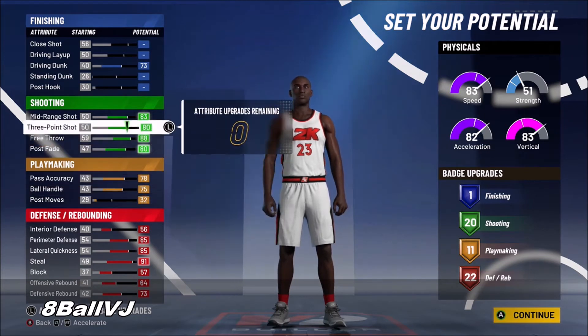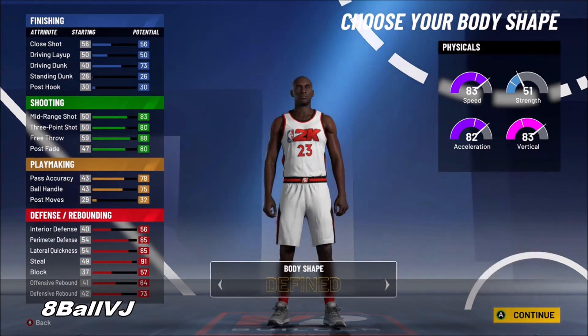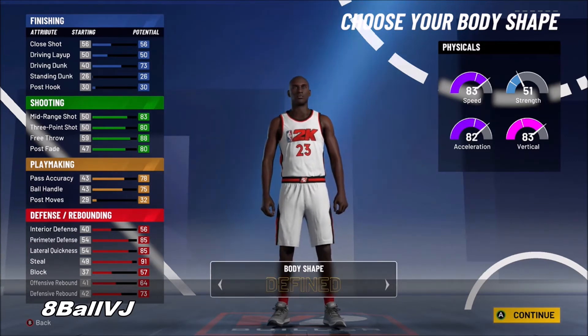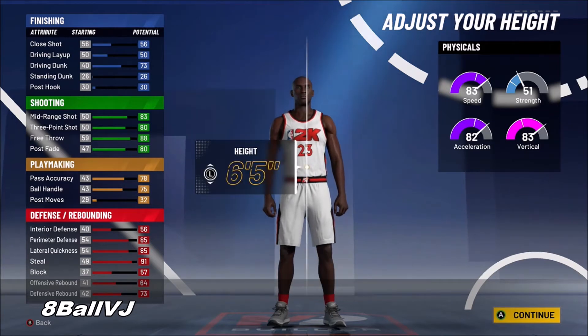Put some into playmaking — you'll get 11 playmaking badges, which is better than having one playmaking badge and three finishing. Put something like Dime, or whatever you need. Body shape doesn't matter — you can be fat, skinny, or swole, it doesn't matter.